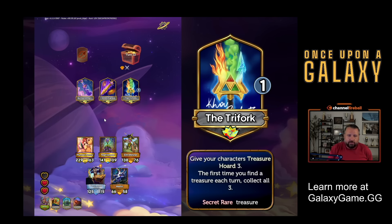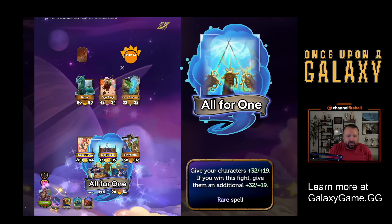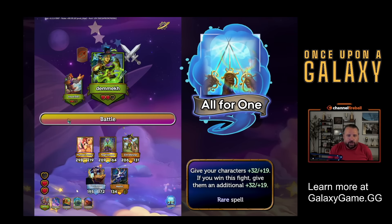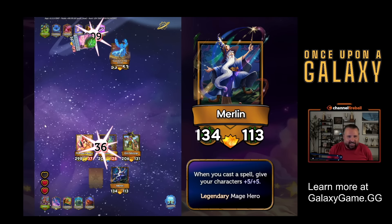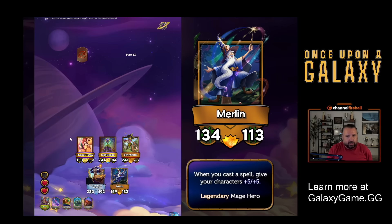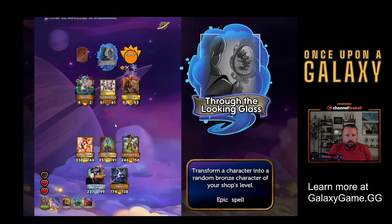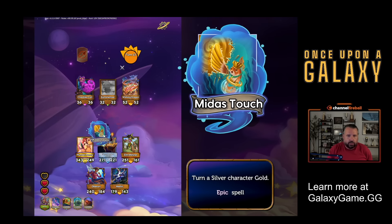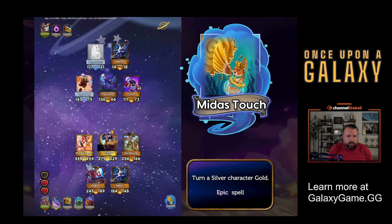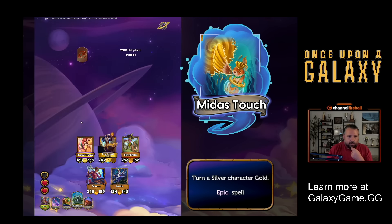And then Trifork - your characters all have Treasure Hoard three, and the first time you see a treasure, you collect all the treasures. I think I'm winning by enough that I can take Bottled Starlight and try to get an extra bonus. And then All for One - give all my characters plus thirty-two, plus nineteen. If I win another one, and Merlin's giving them all plus five, plus five anyway. So we're kind of just destroying this lobby - which trust me, is not every lobby I play in. And we're just going to take down our last opponent pretty quickly. Lost in the Woods, pump the whole squad. Golden Achilles or transform a character - I'll transform Nightshade. So it keeps all the buffs and transforms into Oberon, a Fey that gives plus twenty, plus one every round. Boom, boom - first place.